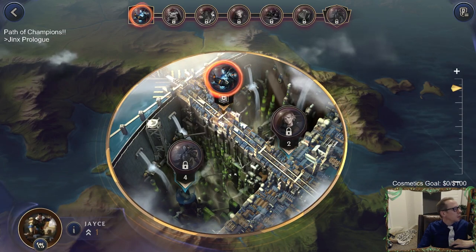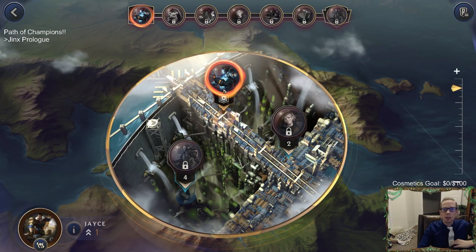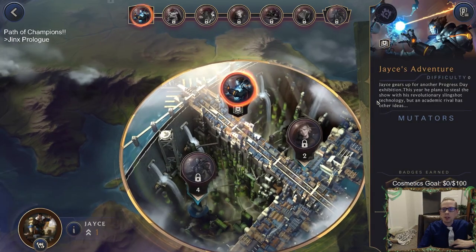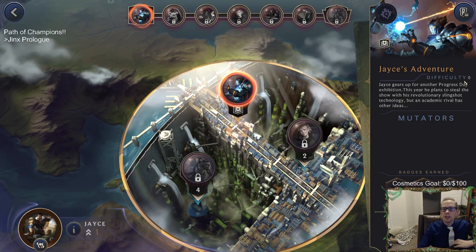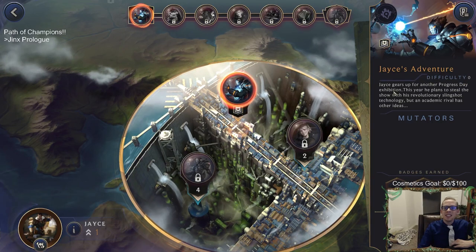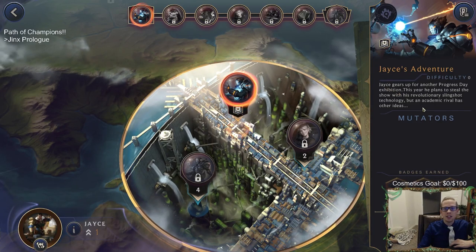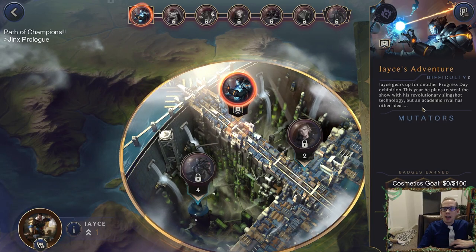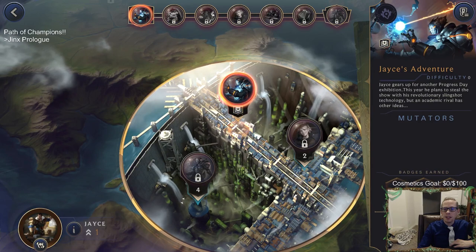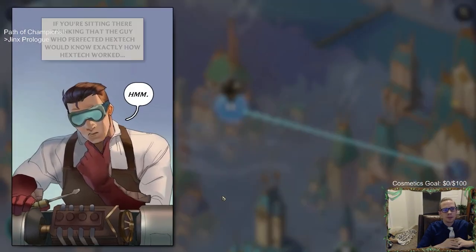Okay, so we have Victor as our boss to start with. Jace's adventure is difficulty zero, so that doesn't sound very difficult. The story goes: Jace gears up for another Progress Day exhibition — this year he plans to steal the show with his revolutionary slingshot technology, but an academic rival has other ideas.